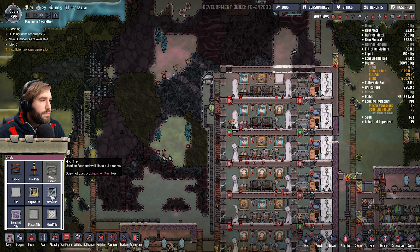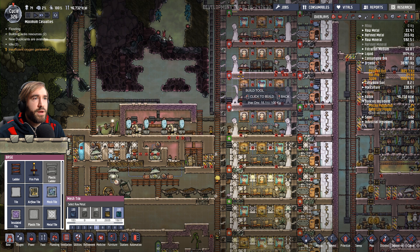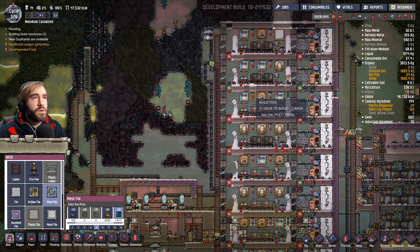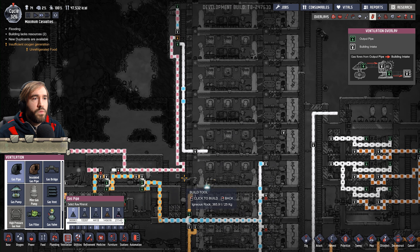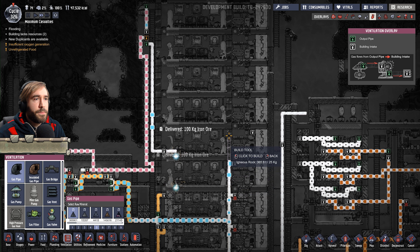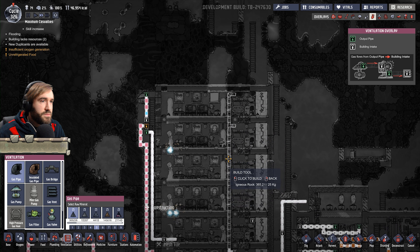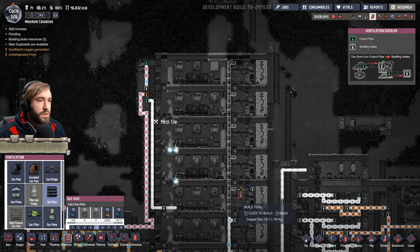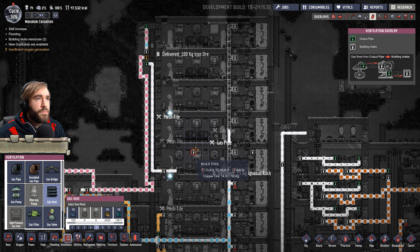Okay, there's some mesh tiles we're missing. There we go. To allow good airflow. There we go. And actually, come to think of it, we are actually missing some piping, because the distance to this top area is quite substantial. There we go.